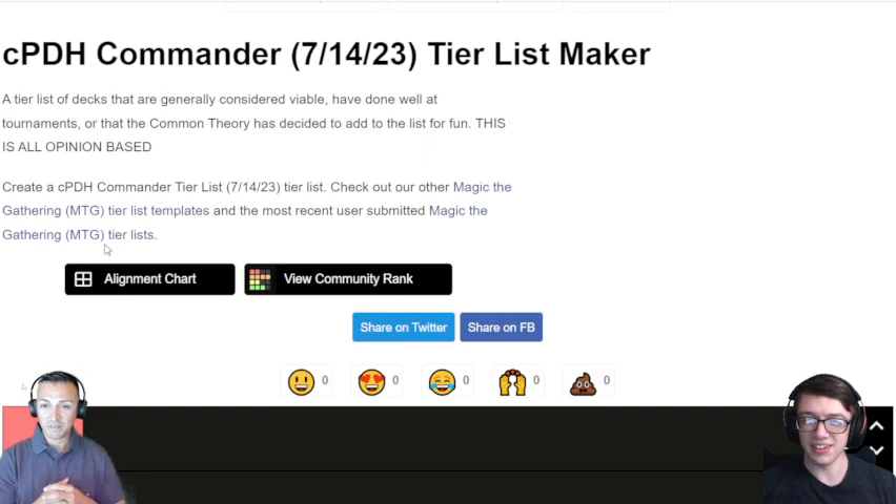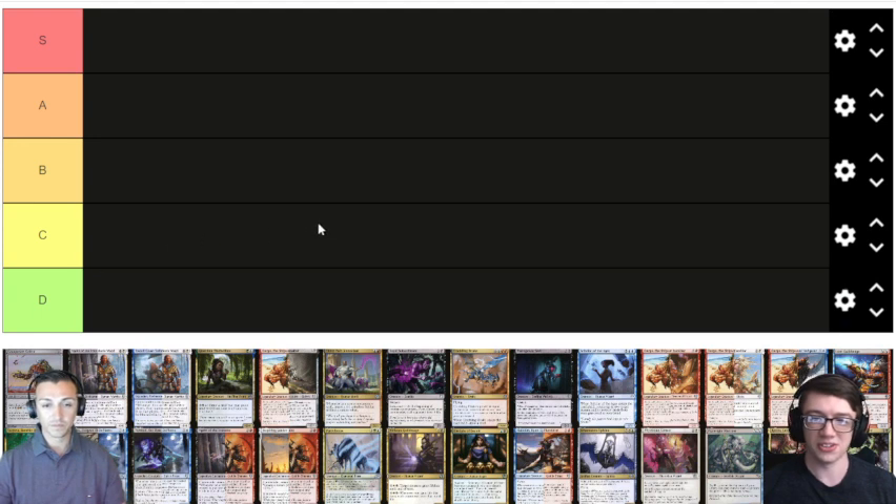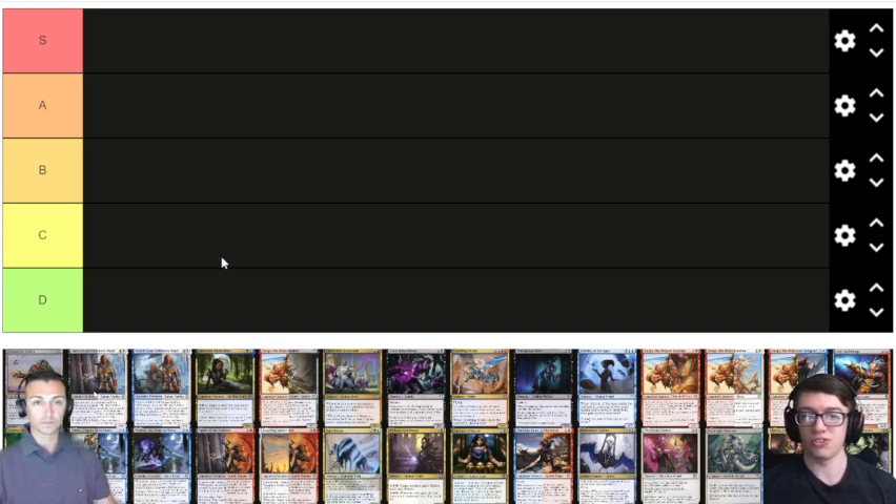Before we jump in, I just want to point out that all the commanders on here are either commanders that have topped in tournaments recently — be it RIW's tournament, Sanctuary online events, Dallas Walkers' Riches to Rags tournament — those are the three big events. There's also every deck in tier one or tier two of Crash's tier list, the top ten commanders from cpdh.guide, and just a couple of other spicy ones we thought would be fun to include.